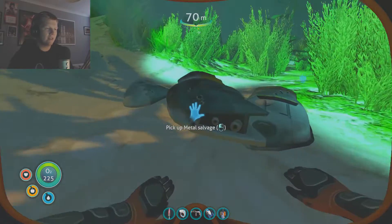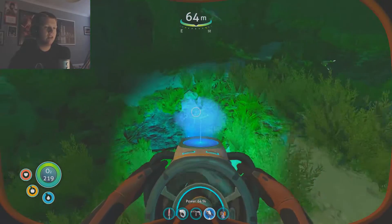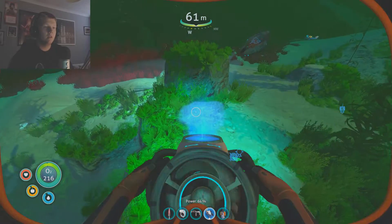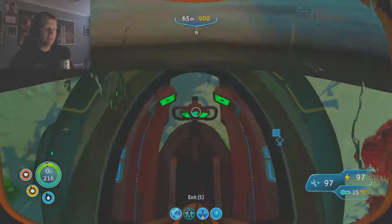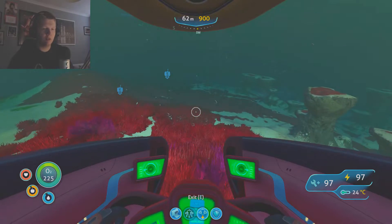I'm going to collect the rest of this metal salvage just in case we need it in the future to build the rest of the rocket. If only I had the scanner room still - that would make it so much easier. But nonetheless, I'm sure we can manage without it because I kind of know where a lot of the resources are anyway.